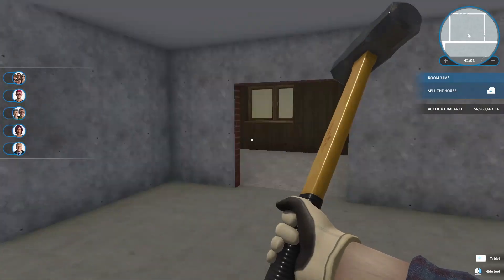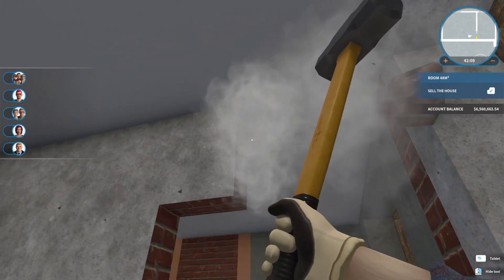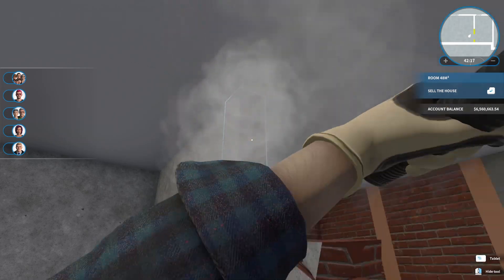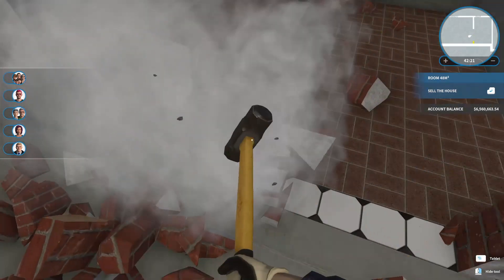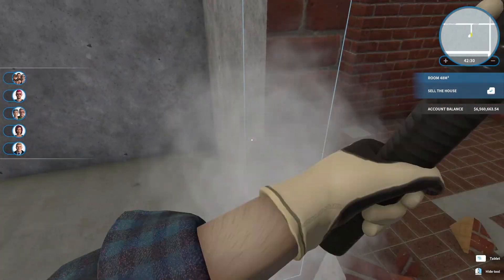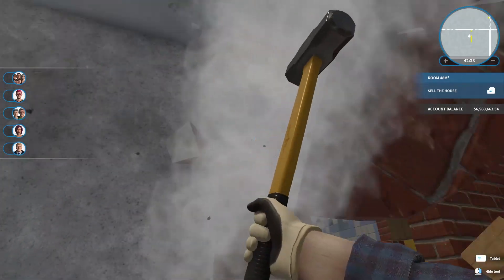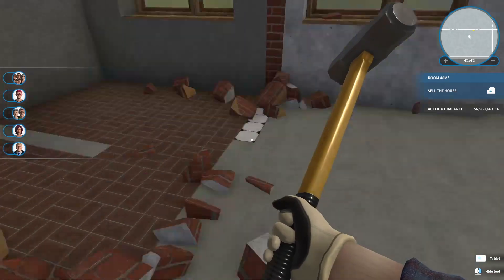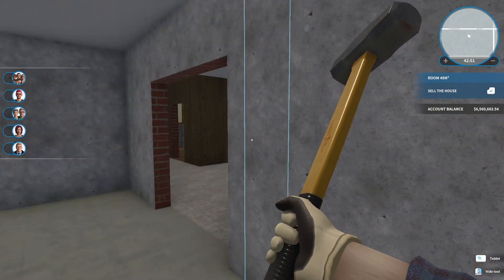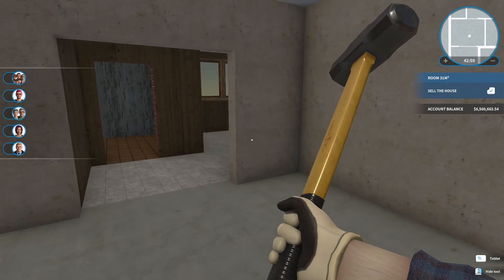Now this is an entrance of some description. We will take this wall out and then we can redesign the flow. It doesn't make sense to have such a big entrance. Alright, so that opens it right up and we will probably open it further. What is on this side? Again, we are going to open this up.